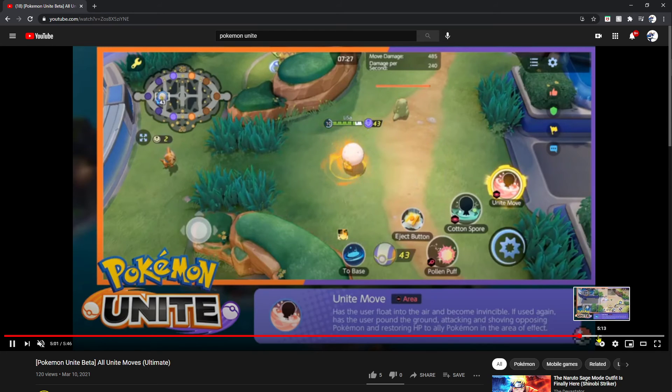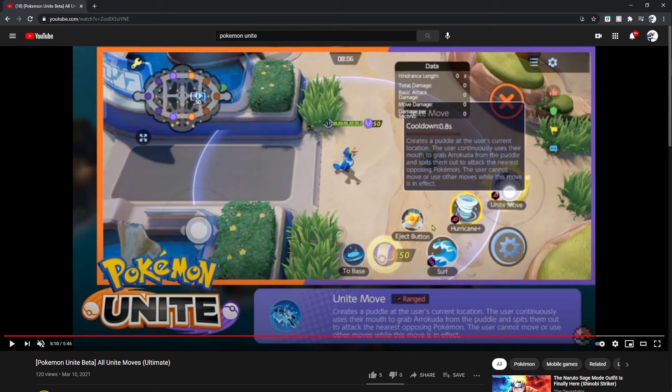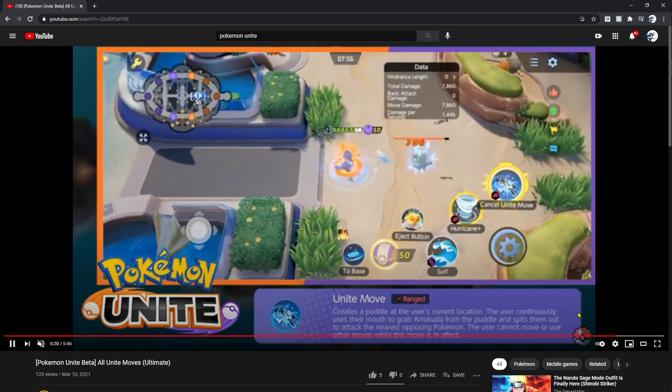Now we got Cramorant — its unite move creates a puddle at the user's current location. The user continuously uses their mouth to grab a Arrokuda from the puddle and spits them out to attack nearby opposing Pokémon. The user cannot move or use other moves while this move is active, so it's basically a turret. You can use Hurricane then activate this and continuously attack your opponent while your tank is in front taking hits. Combo with Gardevoir to bring them in and just turret every enemy — the combos are brilliant.